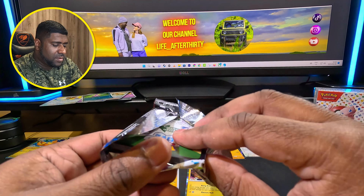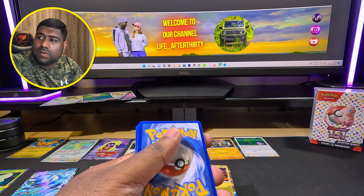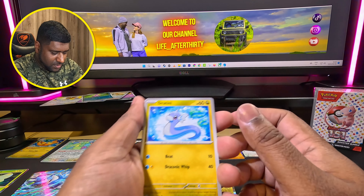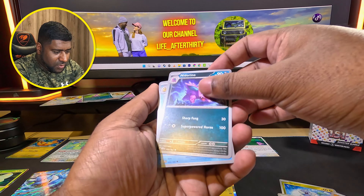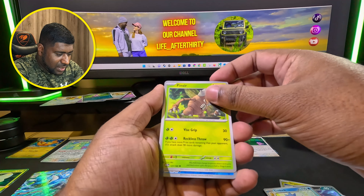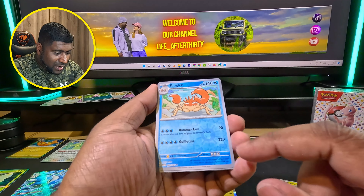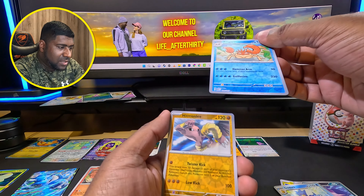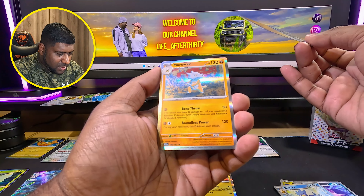Let's see what we get from this last pack: Tentacool, Geodude, Jigglypuff, Staryu, Nidorina, Golduck, Pinsir - one of my favorites from back in the day. Oh a Kangaskhan! Oh it looks so good - look at that attack, 220! That's a very high energy cost. And a Hitmonlee - oh that's shiny! Marowak.